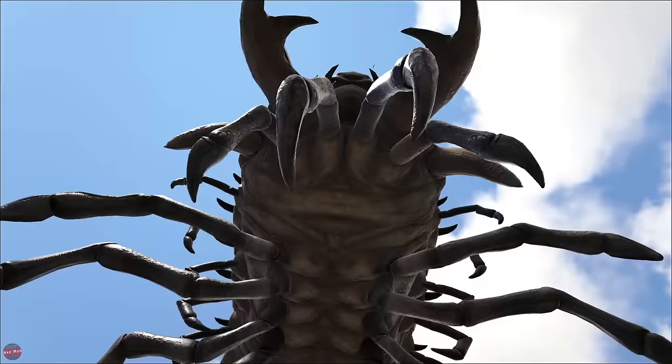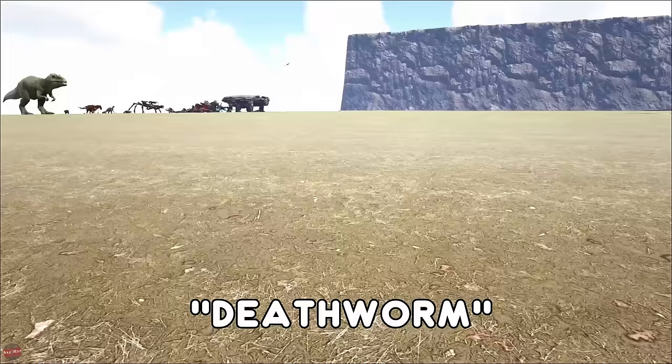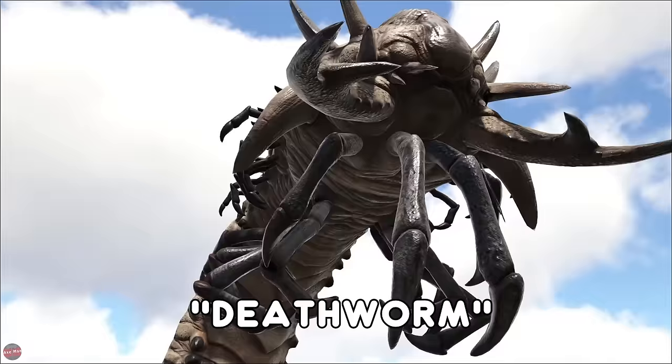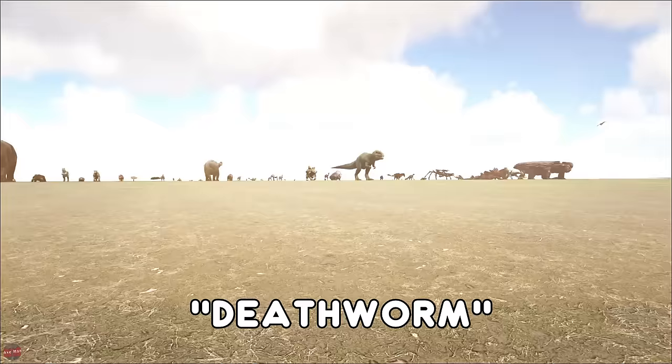Next up we have the disgusting Death Worm. Some of these we can't spawn in and keep here, so it's just going to kind of fly around. Found in the desert, they just pop out and attack you randomly — really annoying, pretty strong, but they are a good way to get the Death Worm horns, which you can use to tame the Mantis.